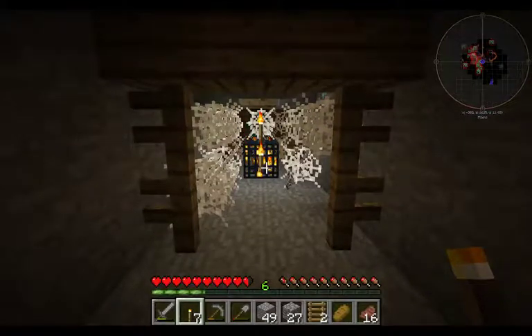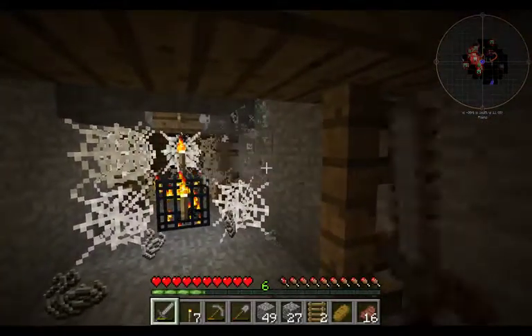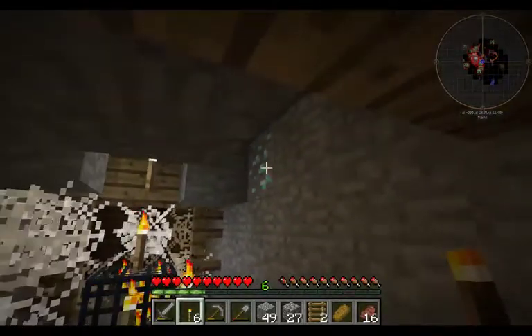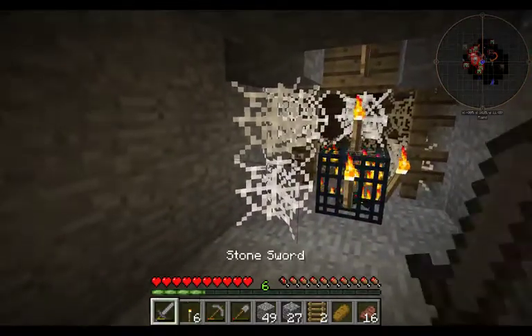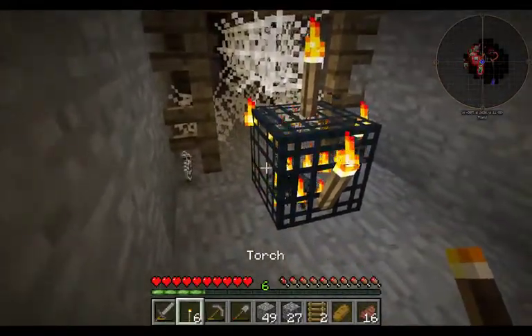What I'm doing is torching every side to shut this spawner down. The light will keep it down. I found diamond before I found gold. Not that I can gather diamond yet.